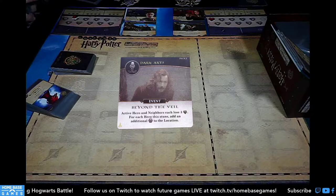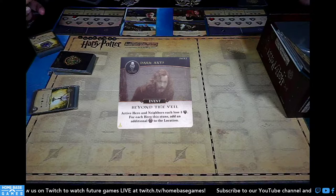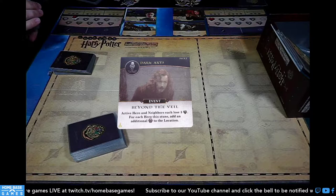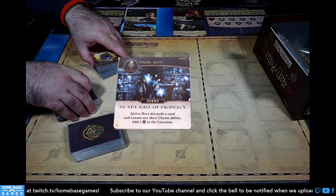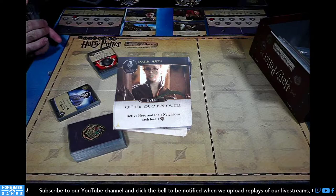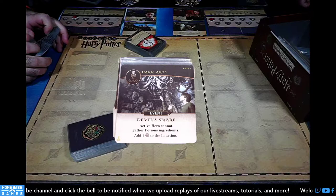Beyond the Veil: active hero and neighbors each lose three health; for each hero this stuns, add an additional dark mark to the location — and that's where Sirius dies. In the Hall of Prophecy: active hero discards a card and cannot use their charm ability; add a dark mark to the location. Two copies of that. One copy of Quick Quotes Quill: active hero and their neighbor each lose one health. Two copies of Devil's Snare: active hero cannot gather potion ingredients; add a dark mark.